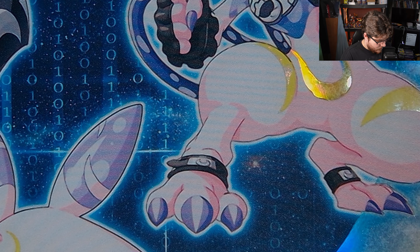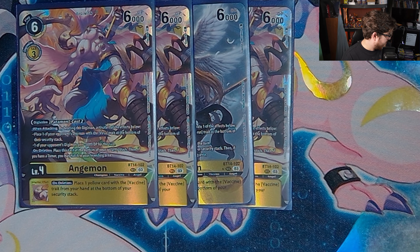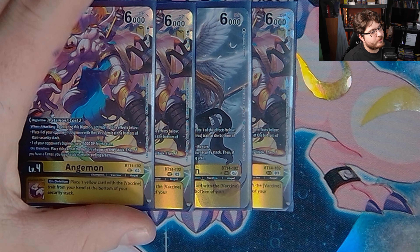We're playing four Angemon. If you're not playing an Angemon deck, why would you not be playing four? This card has so many effects — when attacking, by deleting this Digimon, activate one of the effects: place one of your opponent's virus Digimon at the bottom of the security stack, or one of your opponent's Digimon gets minus 5000 DP for the turn. On deletion, you may place this card at the bottom of the security stack, and if you have a tamer you may hatch a card in your breeding area. This combo gets you Patamon set up, gets rid of a big virus threat, and on deletion places one yellow card with vaccine in its traits from your hand at the bottom of the security stack — free recovery. Angemon is Angemon.